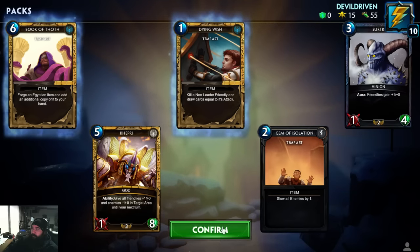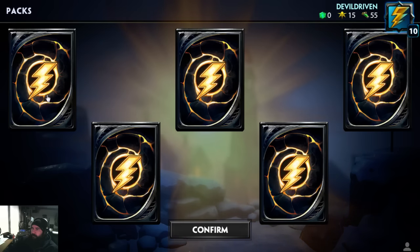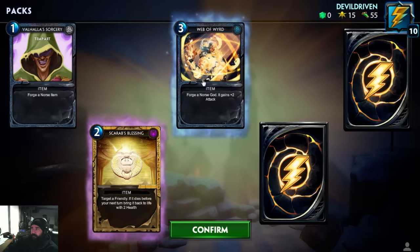Nothing new. We got a skin out of it for two of them. Scarab's Blessing: target a friendly; if it dies before your next turn, bring it back to life with two health. That seems pretty cool. Forge a Norse item — one mana, that's not as bad as the other one.